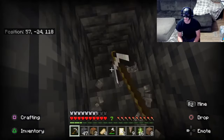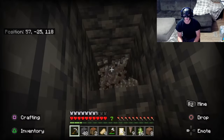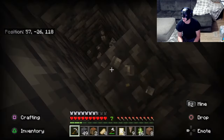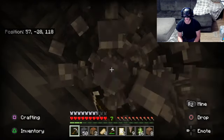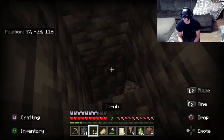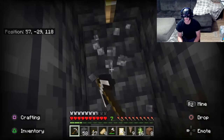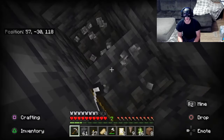Goes much faster with the iron pickaxe. I always get the block in front of me first — that's so I don't fall in lava. Even with that iron armor on, you don't last too long if you fall in it. Let's get ourselves some light. Going down, negative 30 now.